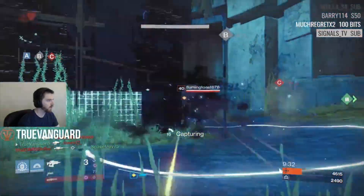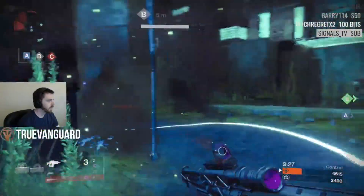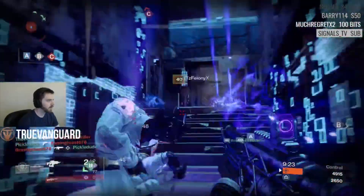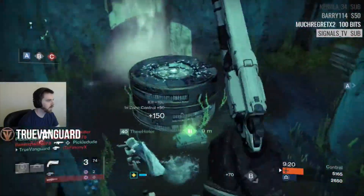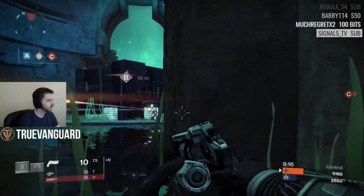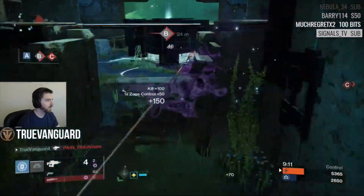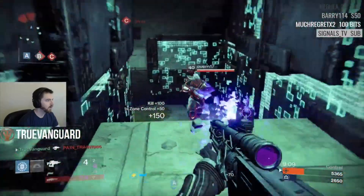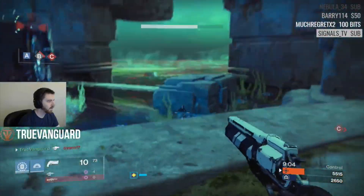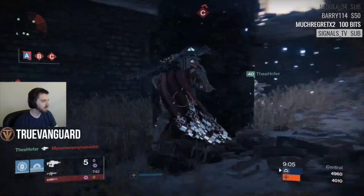The Night Stalker super, the Shadow Shot, is really just not that great. It has a lot of downsides and only a couple of positives, so it's not the best super in the game. Any seasoned Night Stalker will tell you it is so inconsistent — sometimes it won't even yield a kill when you do everything right. So the question basically is: is the trade-off worth it?